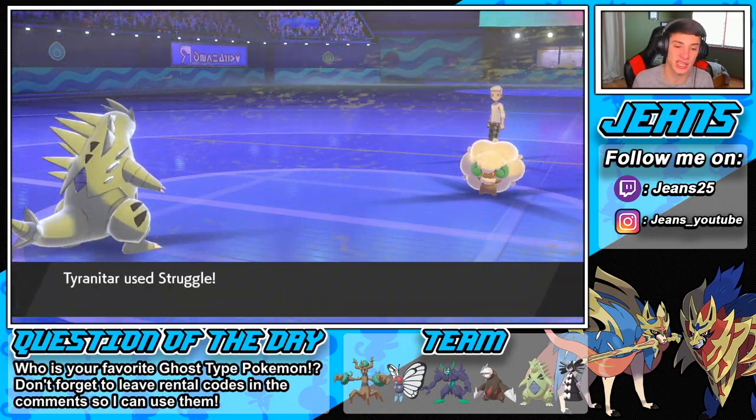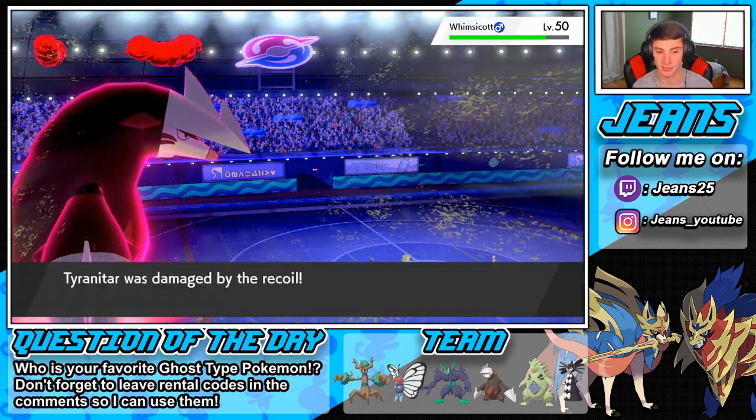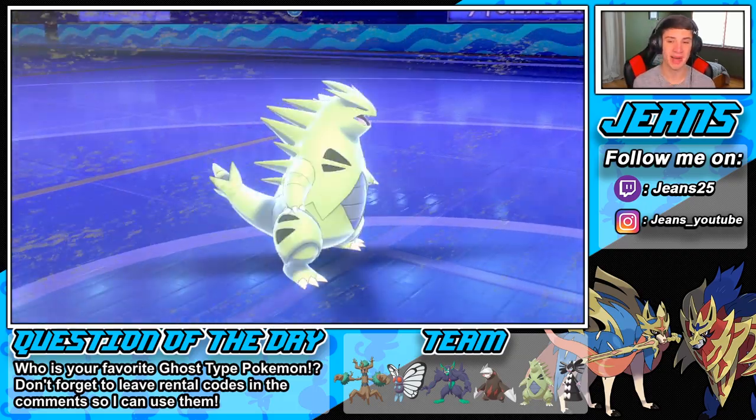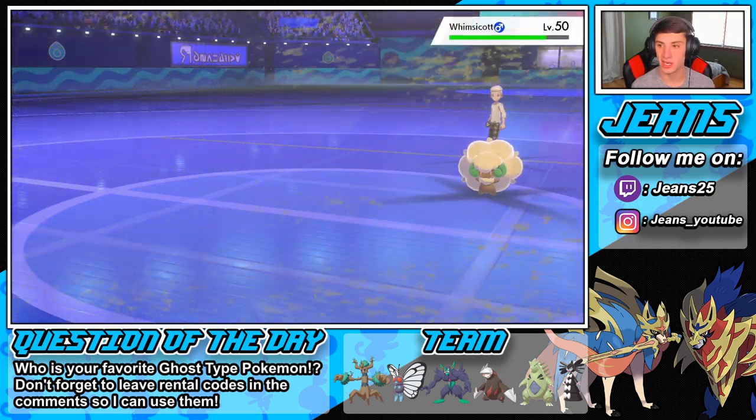T-Tar has no moves left — it's going to use Struggle. T-Tar kills itself with Struggle. Bye T-Tar, thanks for setting up Sandstorm, it helped out a little. And T-Tar did a big Crunch — gotta give it to him.